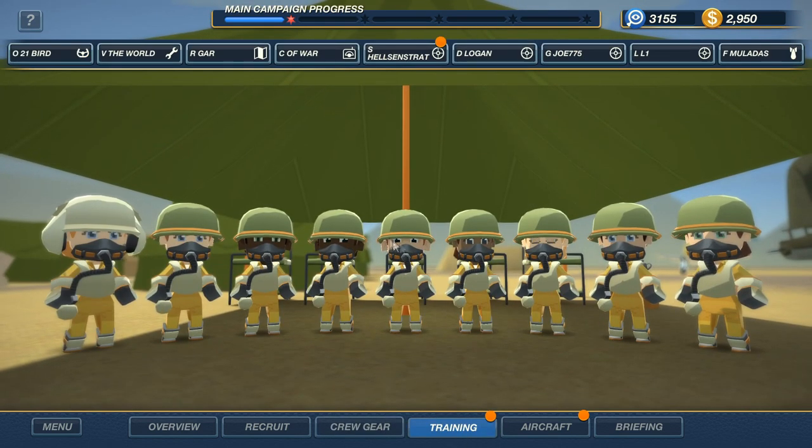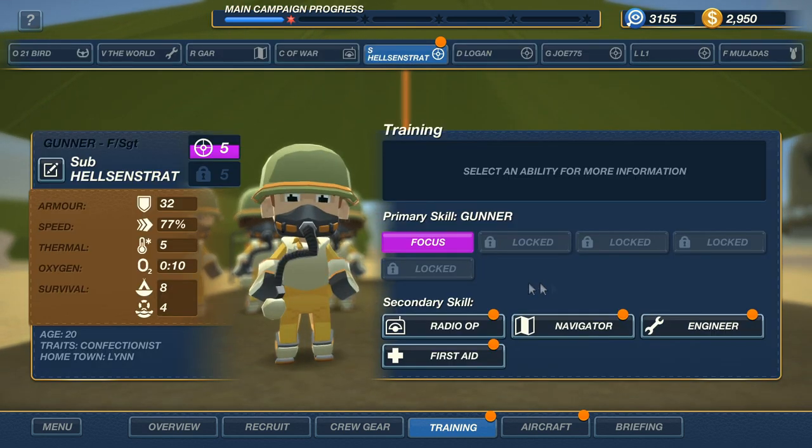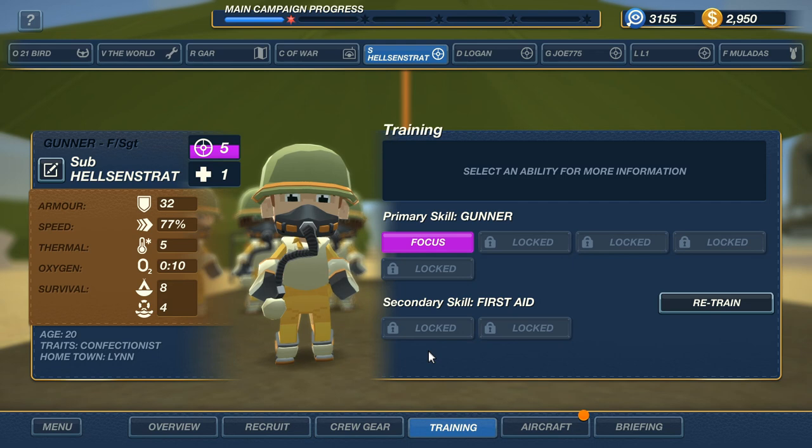Alright, let's go to training. Halcyon, you've experienced enough to learn a secondary skill: radio op, navigator, engineer, or first aid. We're going to go with first aid, because saving crew members is important. Although on the tail gun, I don't know that you're going to get that many opportunities to do that.